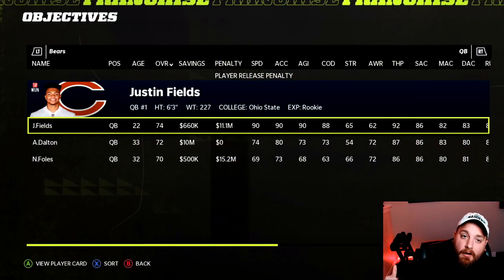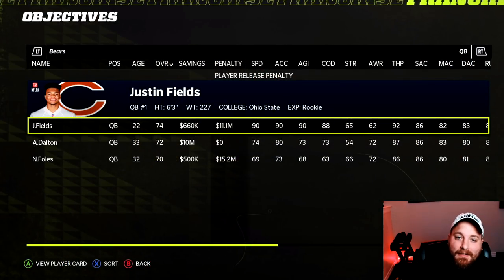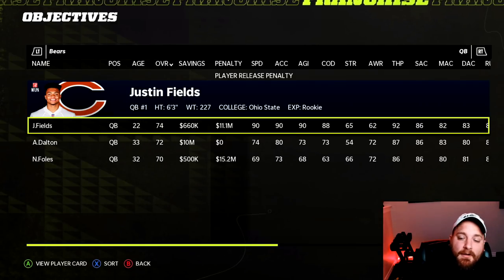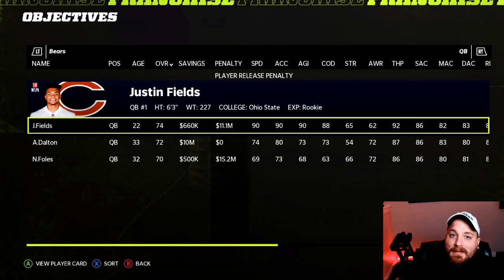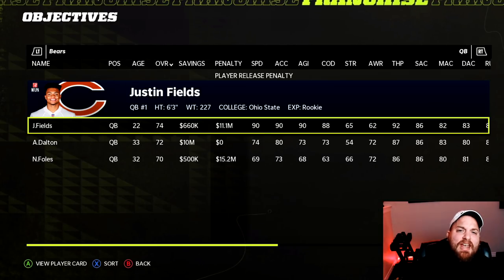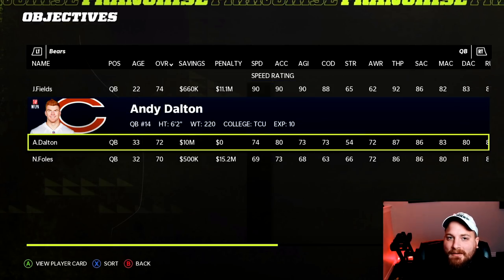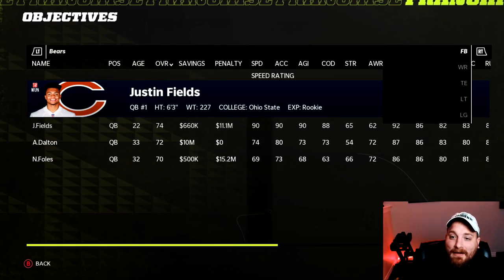We're going to start with the Chicago Bears and work all the way down, trying to be as quick and efficient as possible. You're not going to see meme switches here — moving guys from wide receiver to running back just for the comedy. There are only so many positions that are actually beneficial to switch, and that's what this video is about.